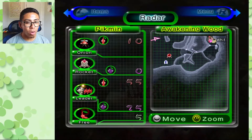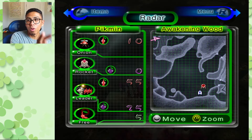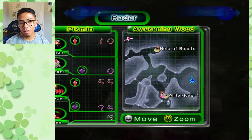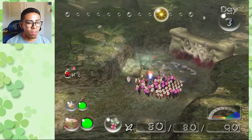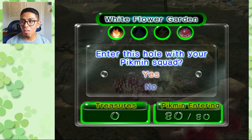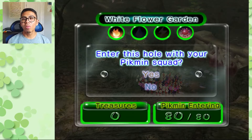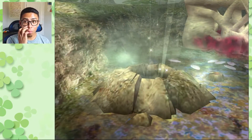The main plaza of the Awakening Wood is pretty much fully explored as of right now. Even near the Hole of Beasts and White Flower Garden area, we're limited in exploration. So with the remainder of time left, we will go ahead and start a mini exploration of the White Flower Garden. Let's enter with all 80 pikmin. There is also another cave there but we can't touch that right now.